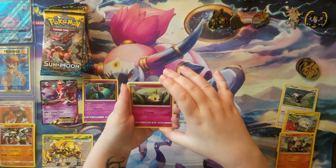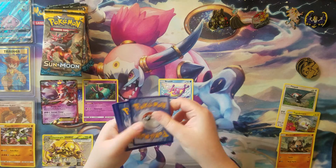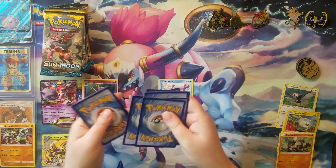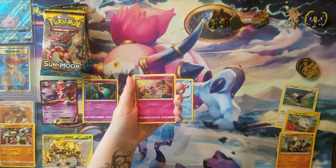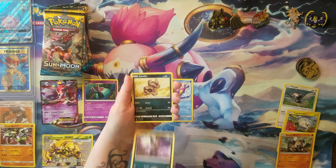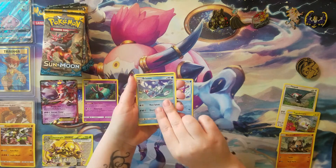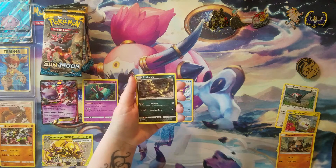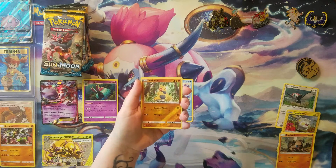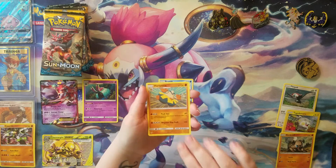Alright, so we have a Cutiefly, a Makuhita, a Snubble, and a Lolan Rattata, a Sandile, a Fire Energy, Brion, a Krakurok, a Pelipper, a Reverse Holo Makuhita, and a Hariyama regular rare.